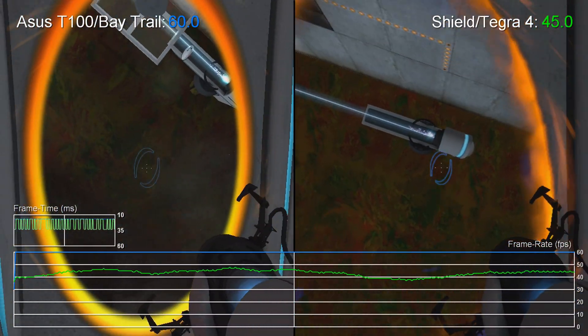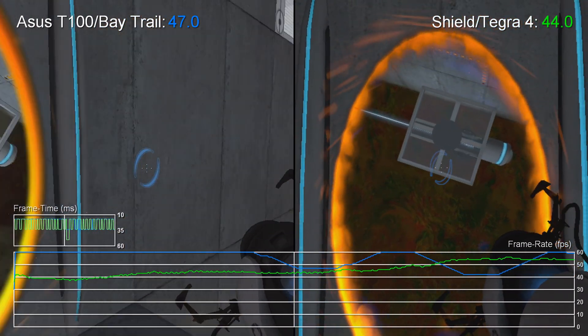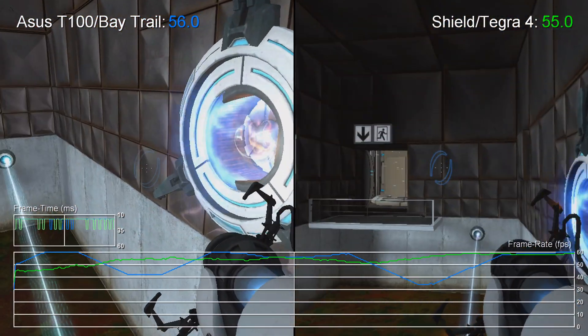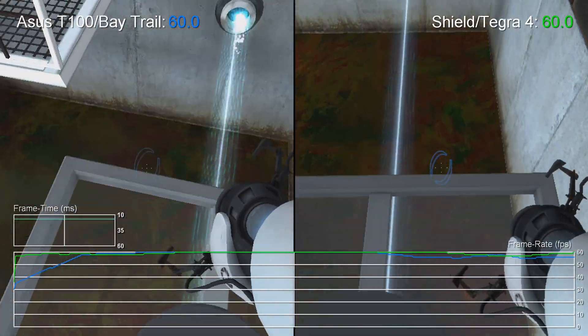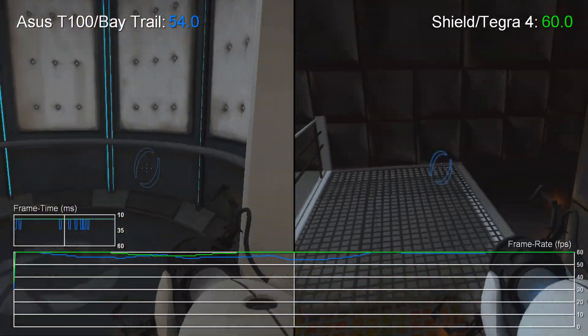Here we're comparing the T100 experience with Nvidia's port to its Android Shield handheld. We can run the game at much higher settings and resolution is boosted too — it's 600p on Tegra 4 and we've chosen 720p here, while most settings are on high, though we dare not invoke anti-aliasing on such modest hardware.